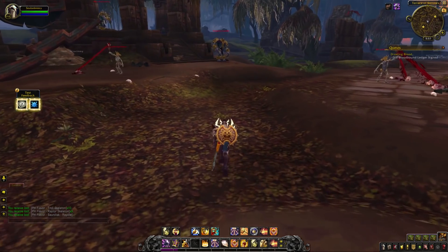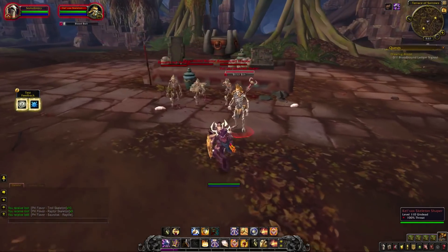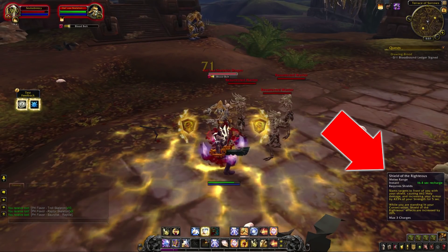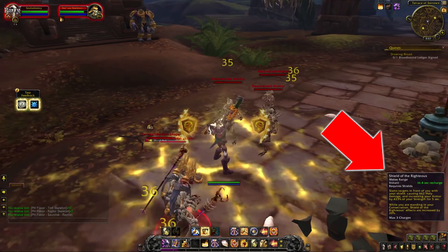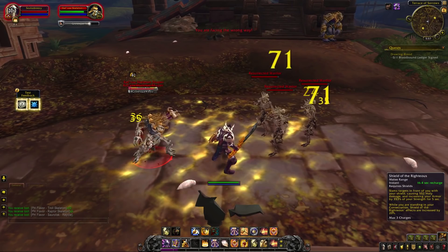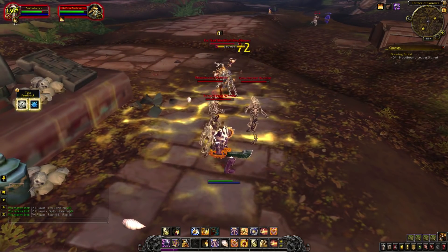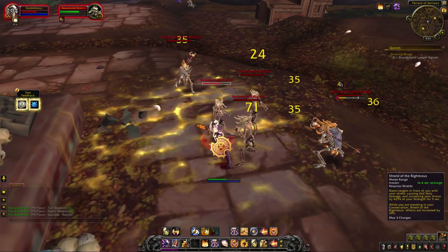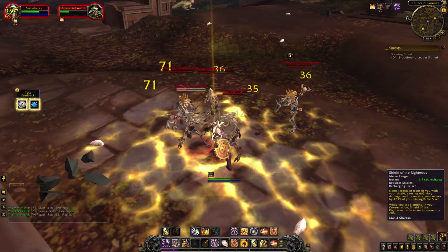The biggest change to the class — and to tanks in general — is to the way their active mitigation works. For Paladins, Shield of the Righteous used to grant a flat damage reduction while active. Now the ability gives us a big armor increase for five seconds. Overall, this feels like a nerf — we lose the magic reduction while only getting an additional 25 or so percent physical damage reduction. The duration of our active mitigation is up by a full half a second longer than it is on live, but that's pretty minor.